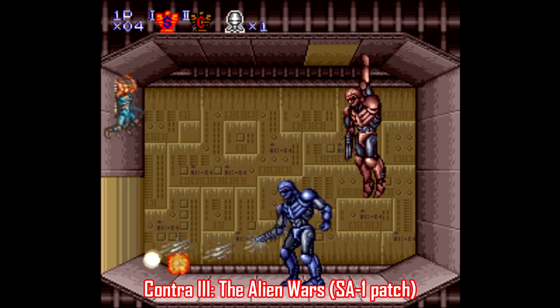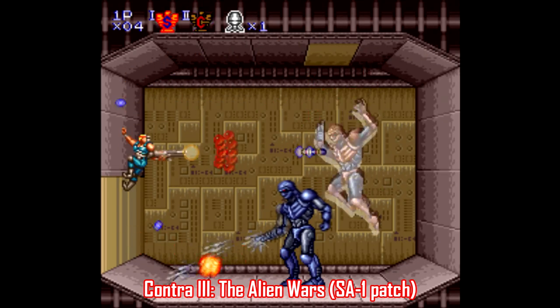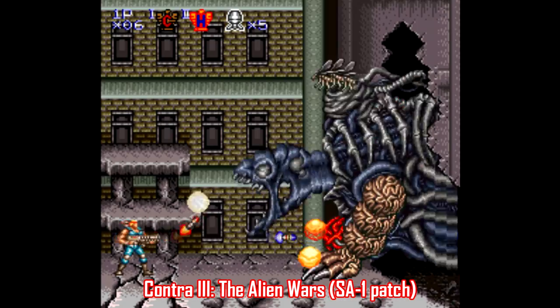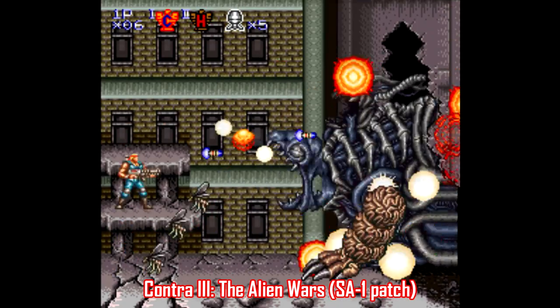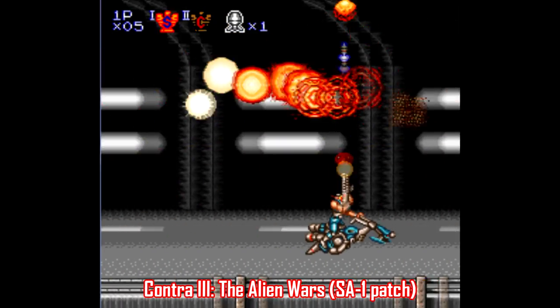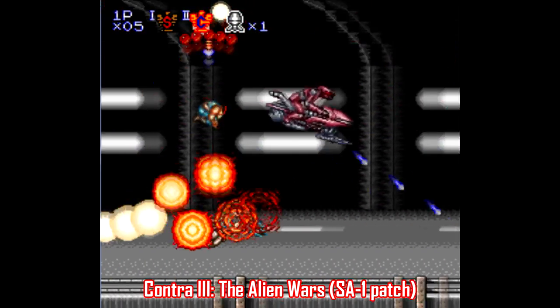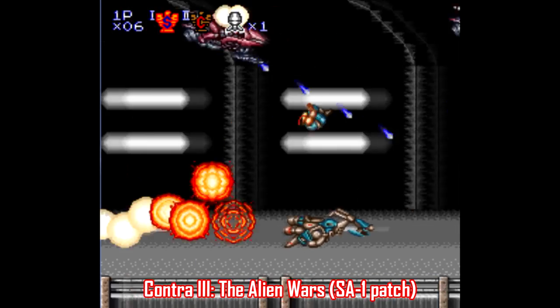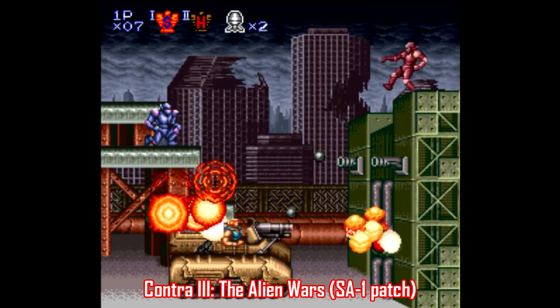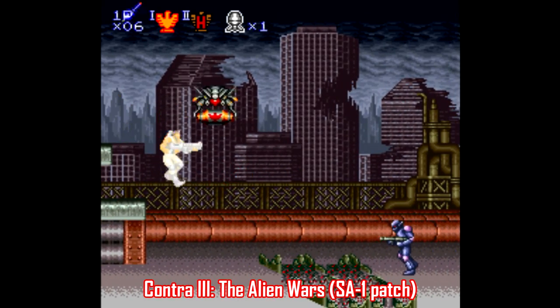What's happening here is that Vitor was able to take the schematics of the SA-1 coprocessor chip and apply them to a game that never had one, and the resulting boost of extra processing power makes the game flow beautifully. It makes this game really hard, as if this game wasn't hard enough, but it's well worth checking out for yourself, especially if you've played Contra 3 front to back a gazillion times like I have.